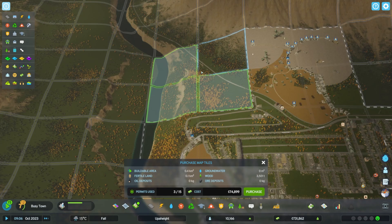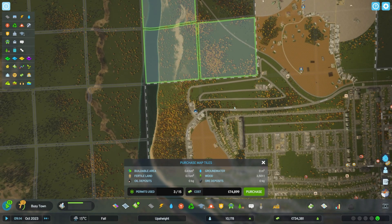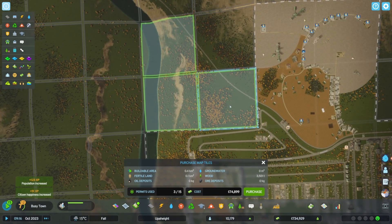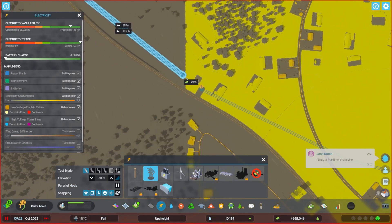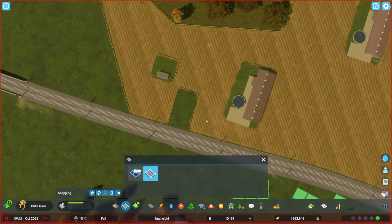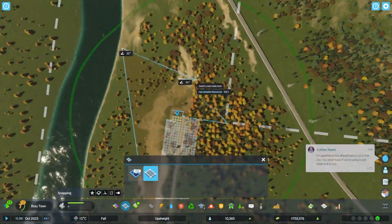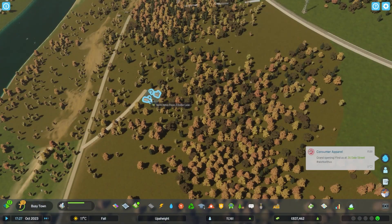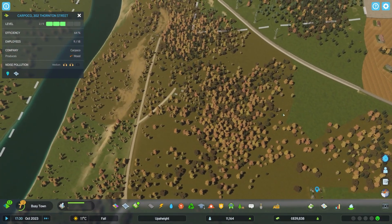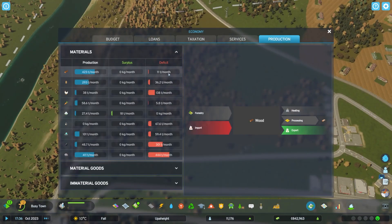I feel like I've just got to dive in and get it done - purchase! I did it! Bulldoze, bulldoze, bulldoze, replace with underground electricity - let's go! That means we can get this bit back as well. One, two, three - all new forestry industries down here and they're leveling up real quick. That one's already on level three. How's production doing for wood? The deficit is down to 11 tons a month - that's going to come down quite a bit.